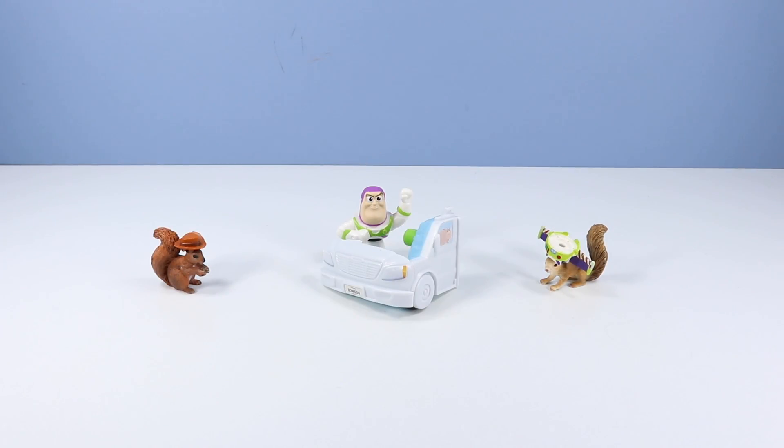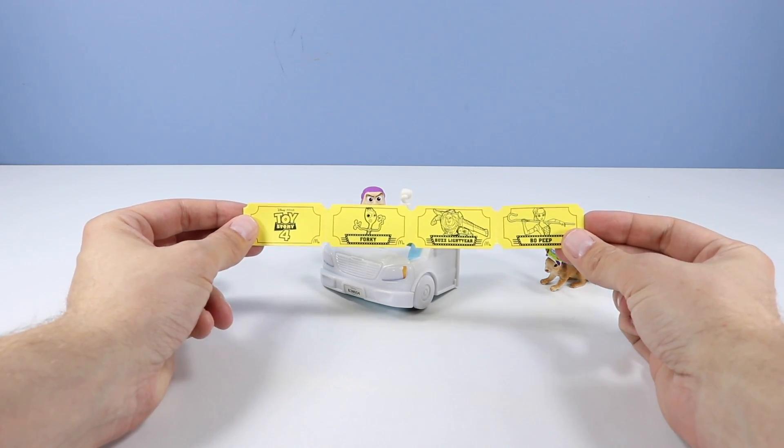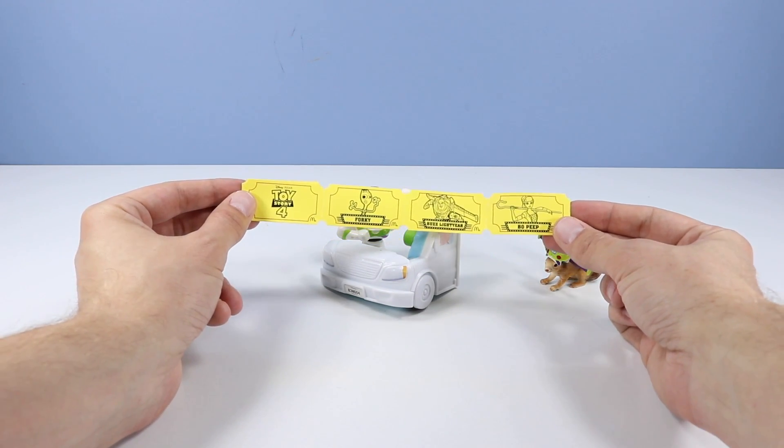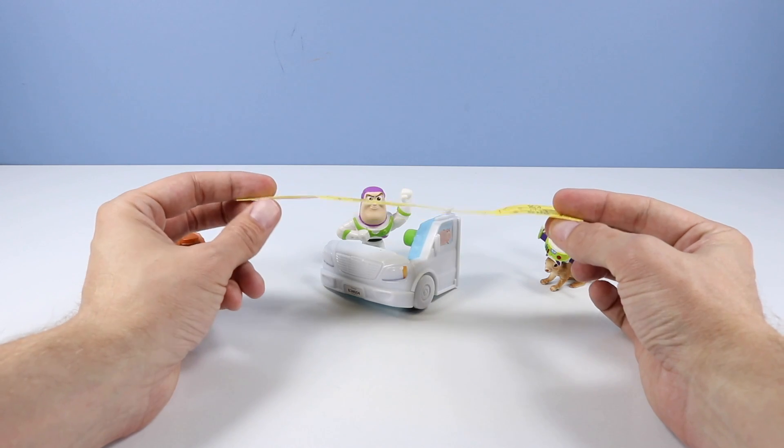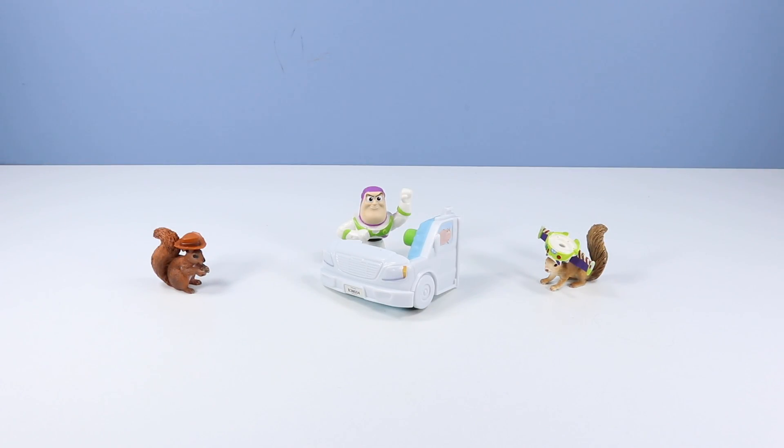Also packed with these toys, we have Carnival Tickets — a yellow strand of tickets with Forky, Buzz Lightyear, and Bo Peep. There is a scan barcode on the back that you can scan and possibly win something — kind of a fun and different idea for Happy Meal. Let's see some more games.